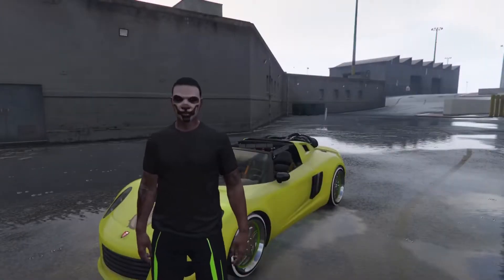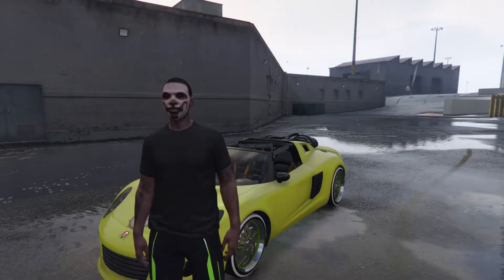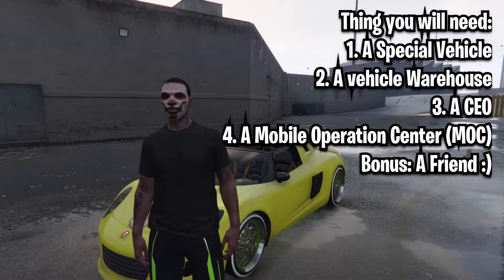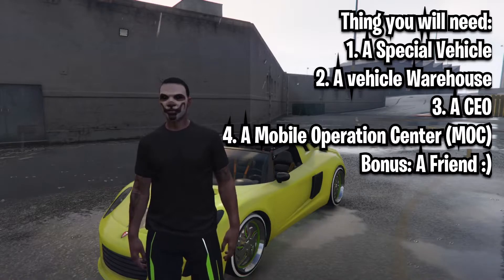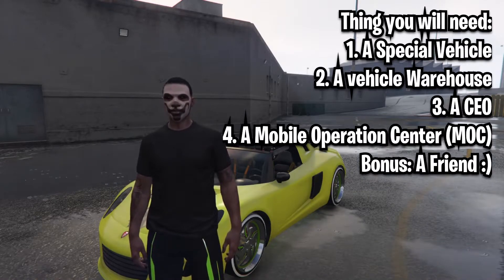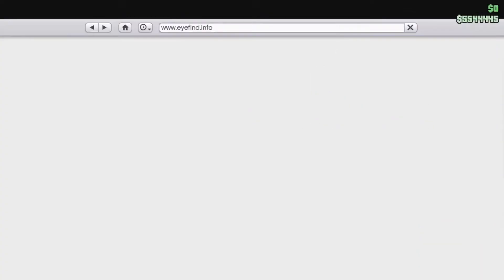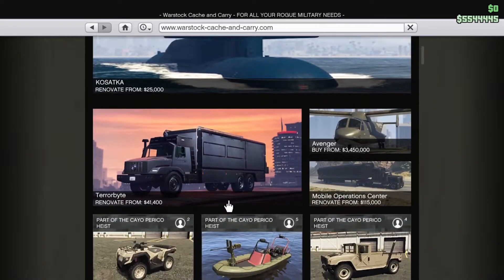Alright everybody, the things you are going to need for my method are: a special vehicle, a vehicle warehouse, a CEO, and a mobile operation center. If you guys have all that — also you're going to need a mobile operation center with the vehicle storage in the back. To get that, pull up your phone, go to internet, go to Warstock Cash and Carry, and scroll down a little bit until you see the mobile operation center.